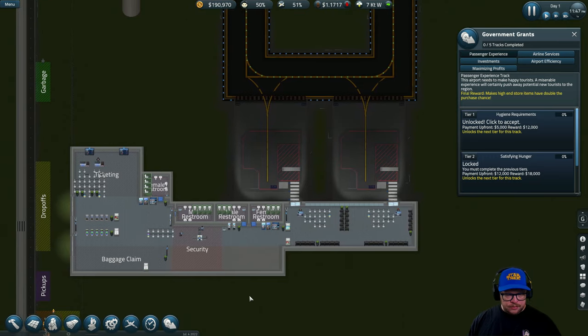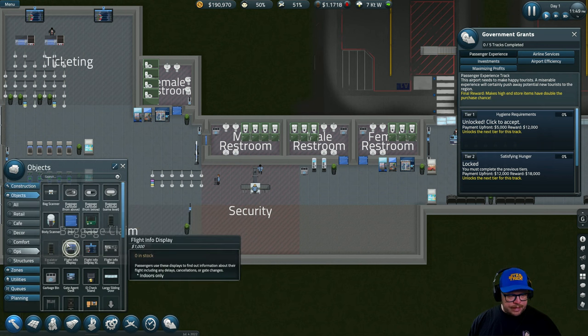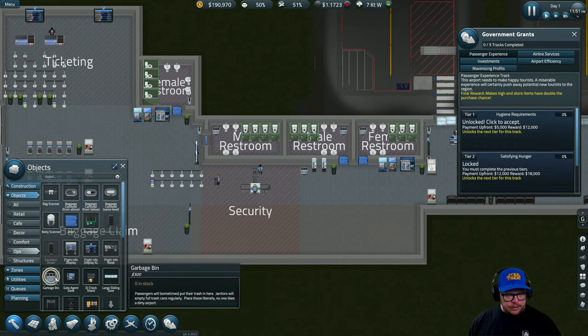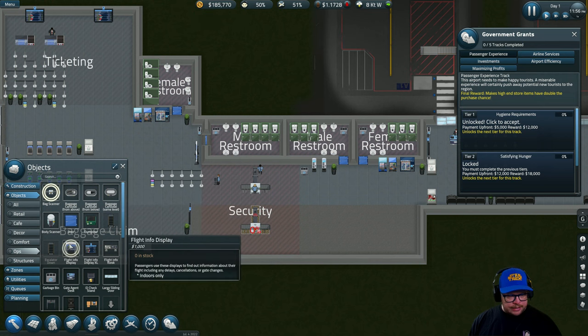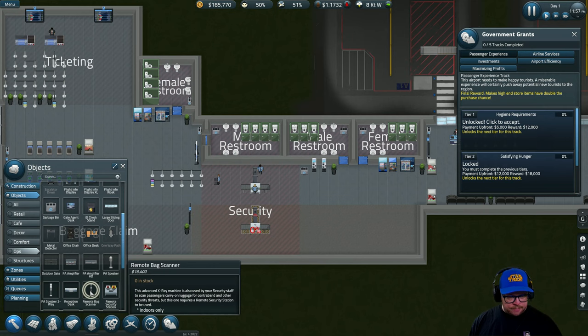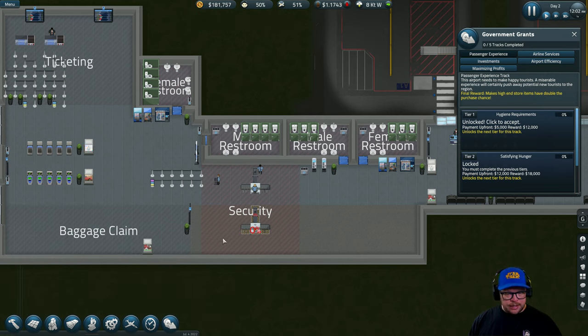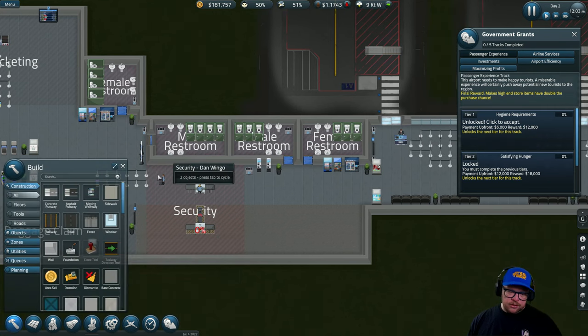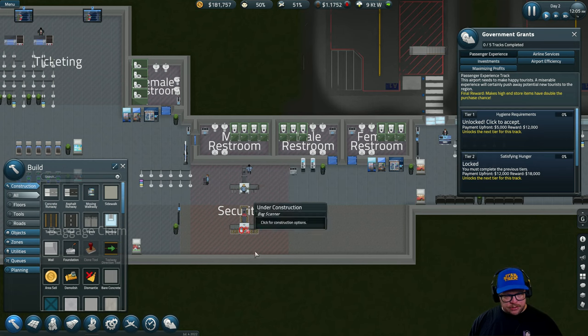We should have time — let's go to Objects > Operations and add one more security gate. We need a metal detector, and it has an arrow on top so make sure it's facing the right way. We can leave a little gap for now. We also have access to a bag scanner — there is a larger remote bag scanner available, and we don't need to research that, so we can go bigger if we want.